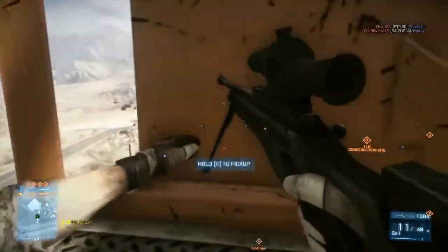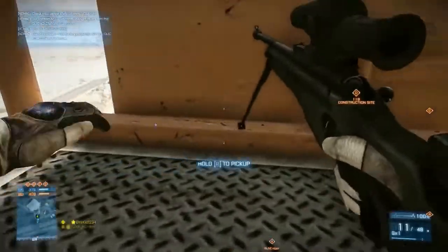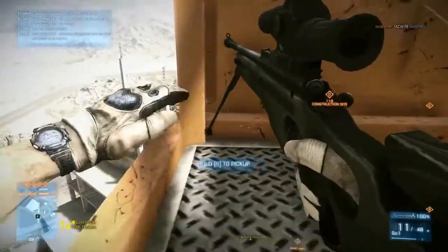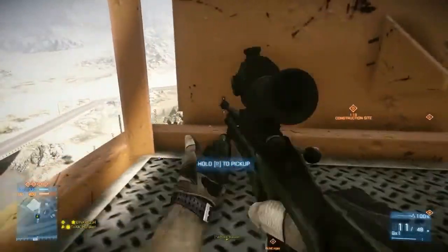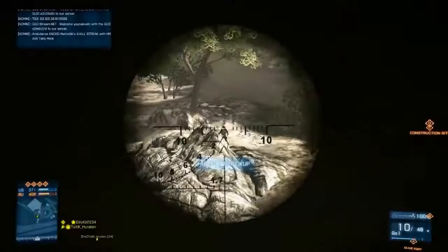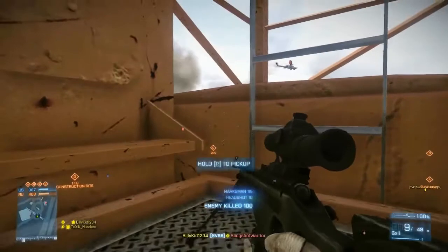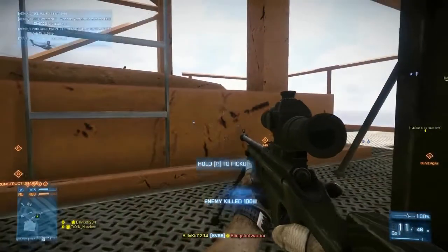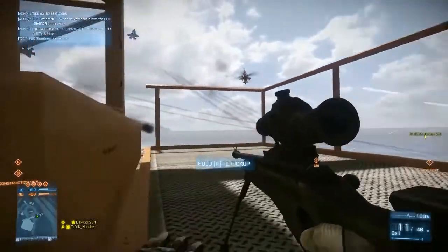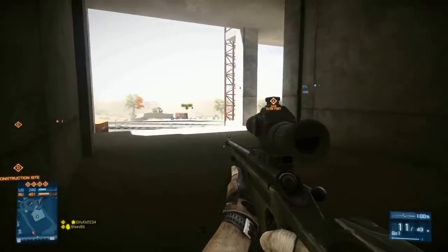Something you'll see in BF3 and Bad Company 2, as well as in real life — it's got a really nice green plastic polymer finish. The hand guards are all polymer. It's got an adjustable cheek rest, an adjustable butt stock, and a nice Picatinny rail that you can put any sort of optics on. Although the standard for the SV-98 in the Russian military is the PKS-07 7x magnification scope — that's the one you get in BF3 when you unlock this weapon.